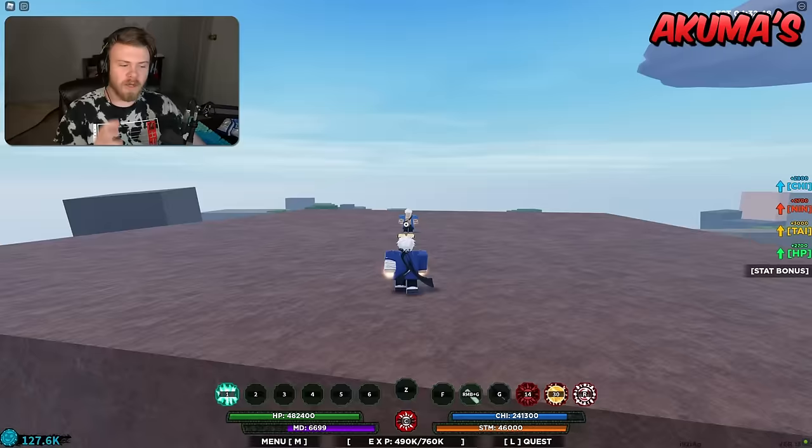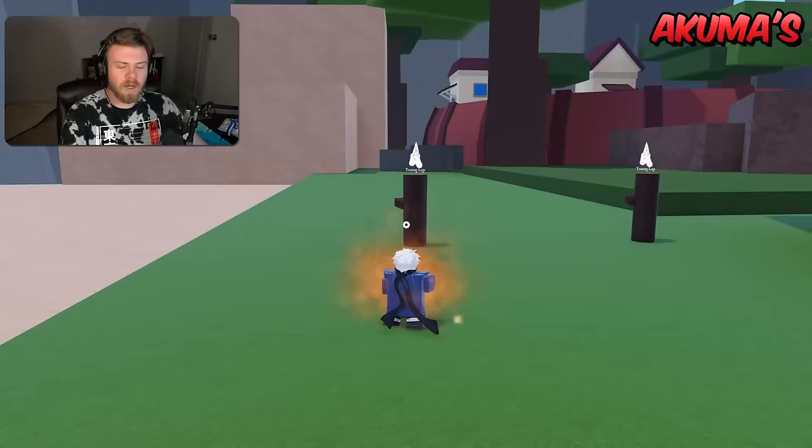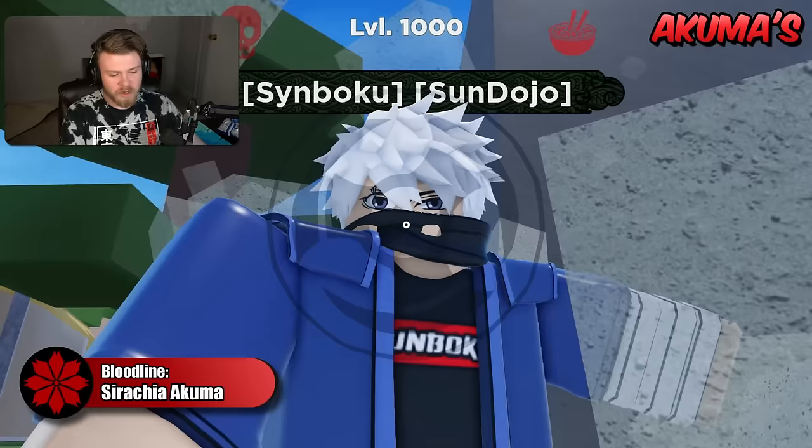Shindai Akuma's strengths are that all the abilities are actually usable and it has two broken abilities. The weakness is that the stun and the damage ability really aren't the greatest or easiest to hit, so if you aren't going to be using the counter, you probably don't want to be using Shindai.